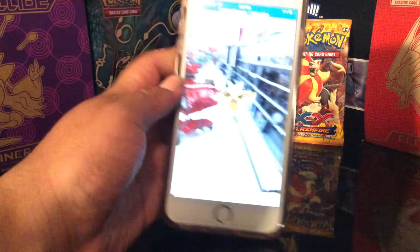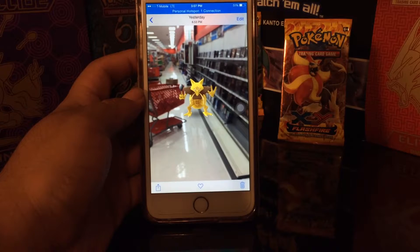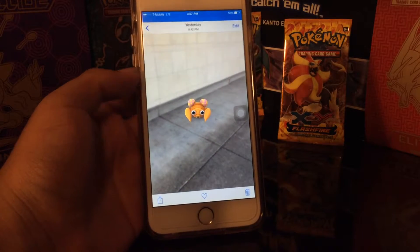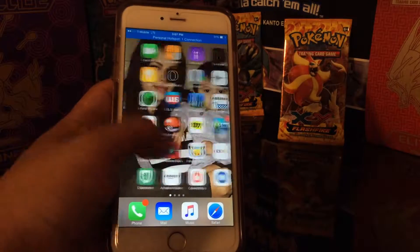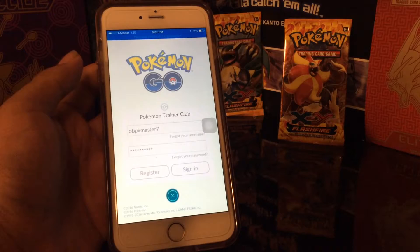Let me see if you guys can see right here. I caught an Alakazam at Target, as you guys can see. And a Paras outside of Target. I only took those two pictures yesterday, but now I'm having a little trouble signing in because the server's down. You guys can see it's taking a while.